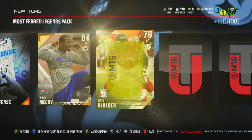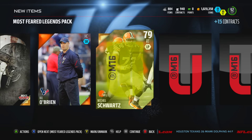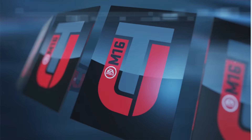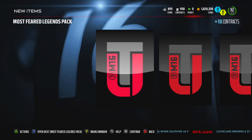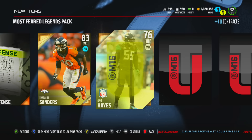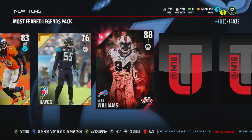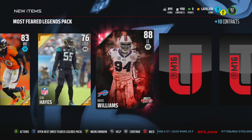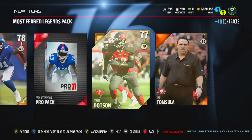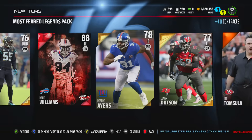LeSean McCoy Most Feared — okay, we got ourselves a badge. And another badge in the next one. I was literally just about to ask if we can pull elites from these — I was in the process of saying it out loud, and we hit ourselves an elite Mario Williams!